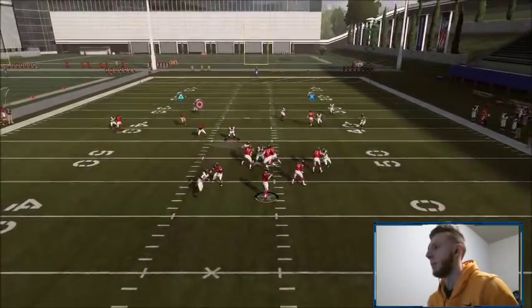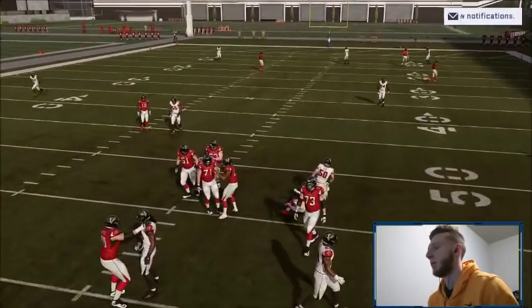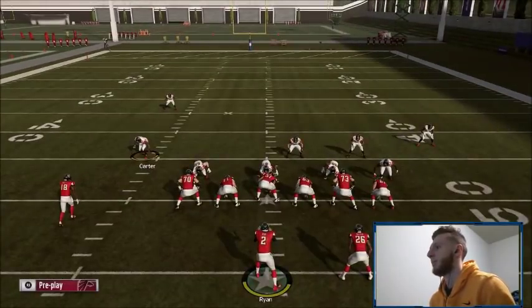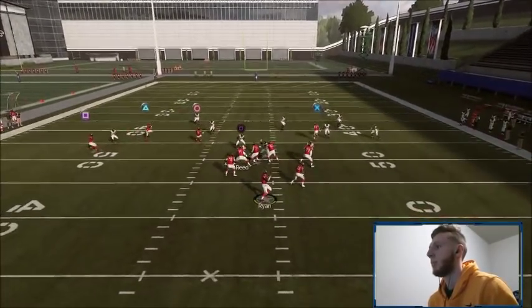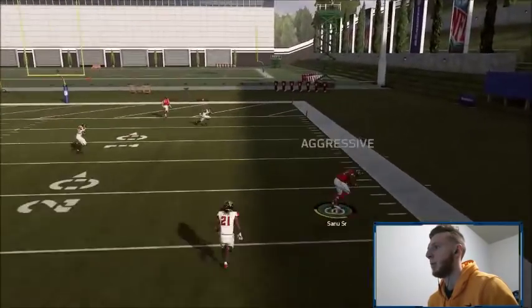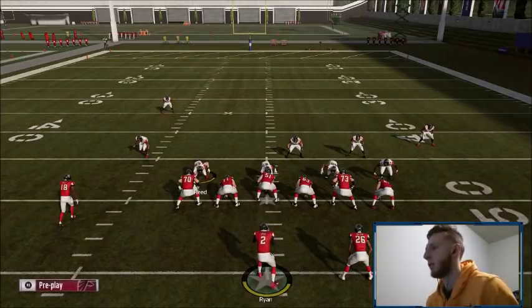I'll go to Cover 2 again and show you guys that you can still throw the crosser over the cloud — it's not a problem. There's a crazy blitz in there, but you can see it's open. There you go, wide open. As you guys can see, there are tons of reads you can make on this play.